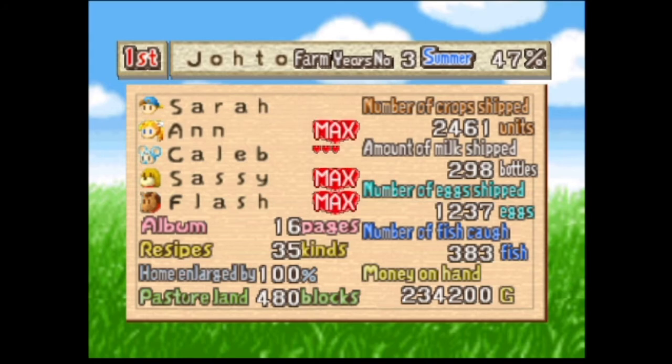You also need to ship 9,999 eggs, ship 9,999 milk, and ship 9,999 fish — though apparently that last one may be a mistranslation and you're just supposed to have caught that many. On my screen in blue it says number of fish caught: 383. Anyway, you also need to have just under a million gold — something like 999-whatever — which will come naturally if you're shipping the eggs, crops, and milk. You should reach the money goal pretty easily.